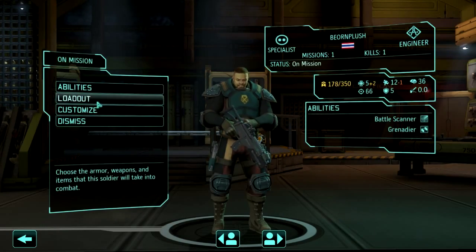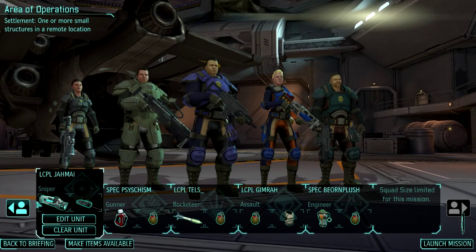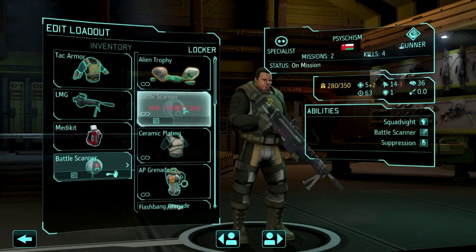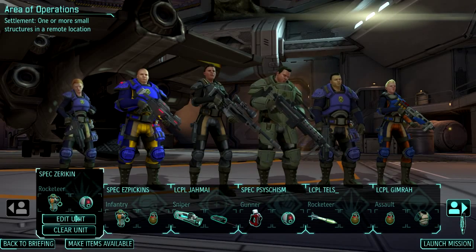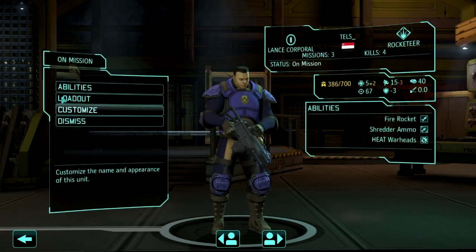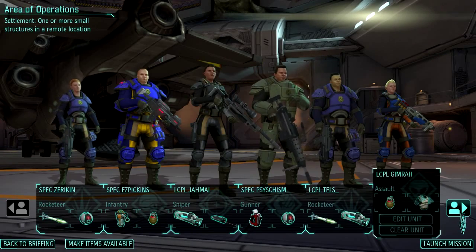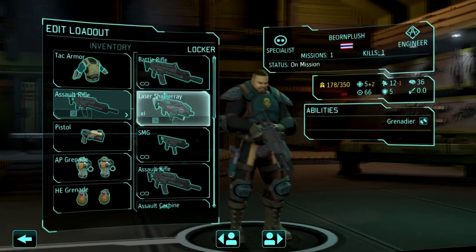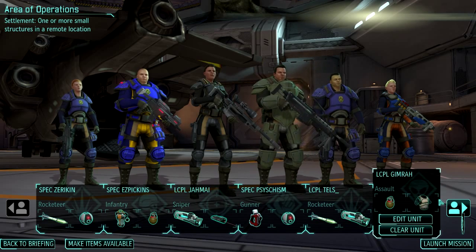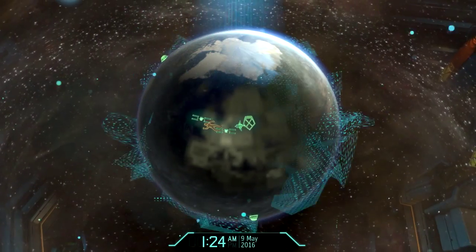The engineer is bringing Battlescanner — I'm not sure about that. I think I need someone else to be carrying the Battlescanner; probably the gunner, since he's likely to not be able to shoot if we come up against them. The rocketeer can take a Battlescanner as well, why not? Shredder's good. Shredder, and on this guy we'll also take a scope. Does that look roughly like a squad? It does to me.